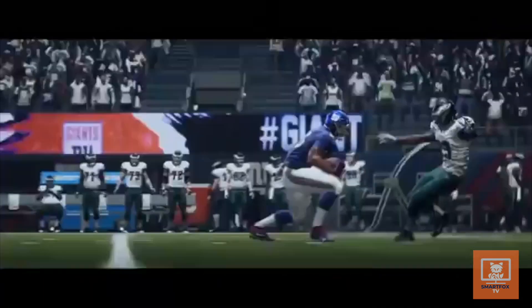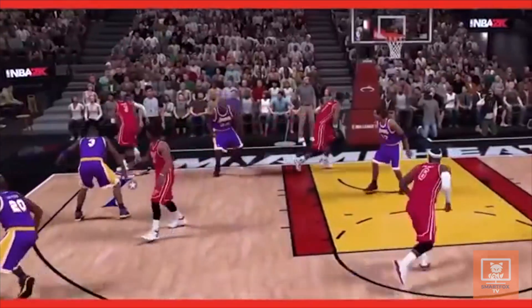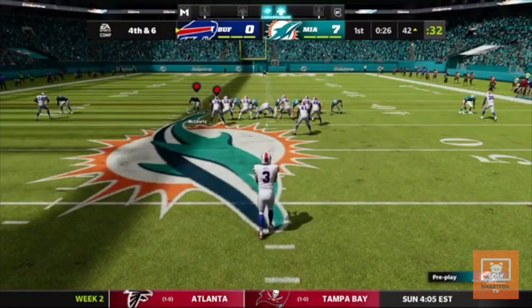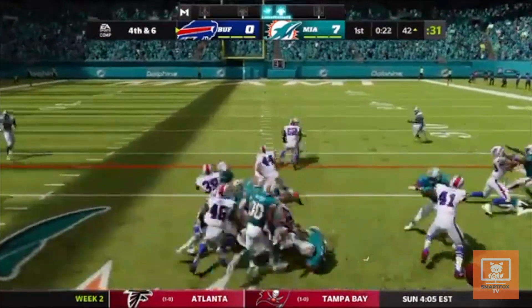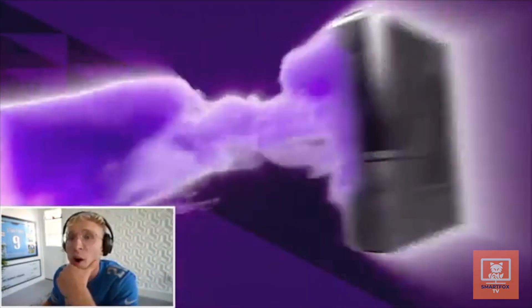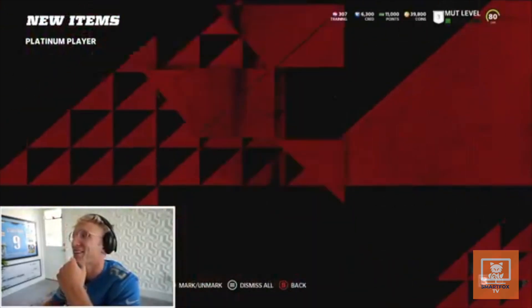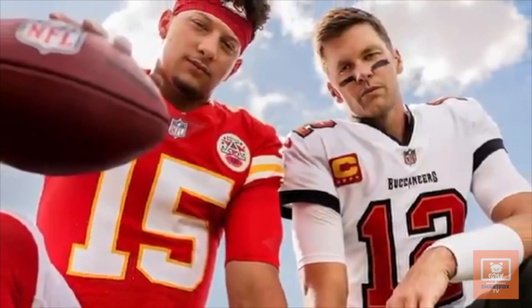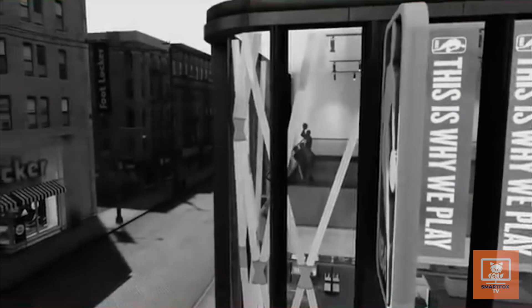Take EA and other sports games for example — they were the worst victims when it came to microtransactions. EA's Madden doesn't even focus on improving their game anymore; they mainly focus on the Ultimate Team mode. You open loot boxes to get better players. You either have to grind hours of a bad game to get the players you want, or you can just pay for them. People spend hundreds of dollars on Ultimate Team, and it even sells more money than the actual game.